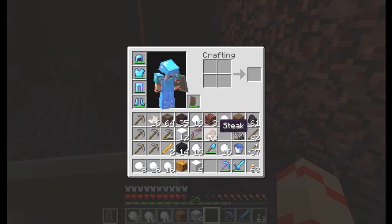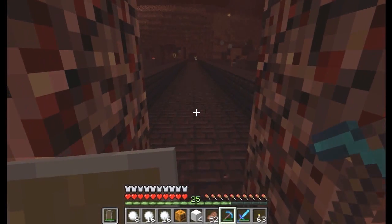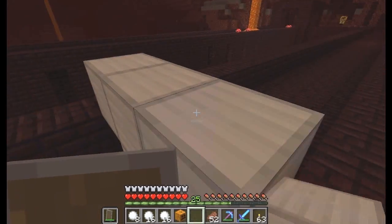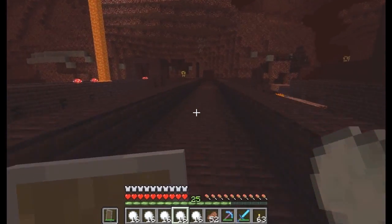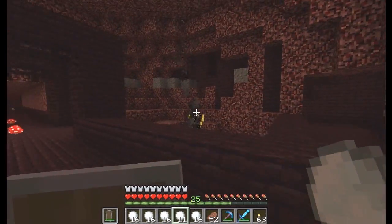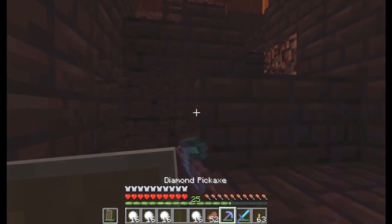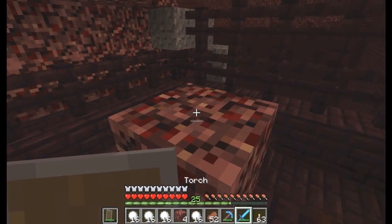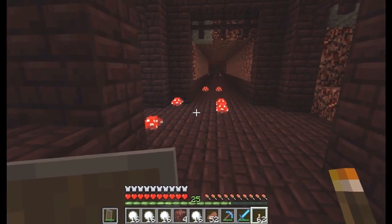Now to make the iron golem — and make sure I can regenerate health. It requires four blocks of iron with a pumpkin on top. Now I have a powerful and durable warrior to aid me in locking down these monster spawners. I'll let the monster spawner get locked down.